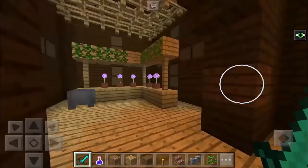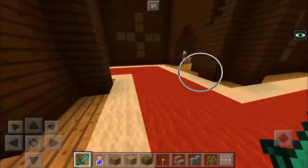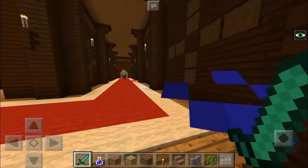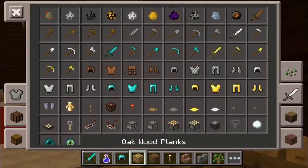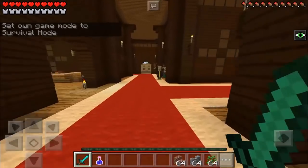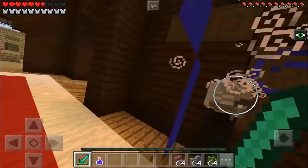There's some loot here — we have flowers — and there we go, there's the evoker. What we're going to do right now is switch to survival mode. Let me put my armor on. There we go, we are now in survival mode. Let's attack the evoker — look at the power of this, it is so powerful!